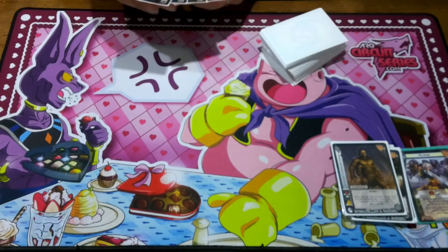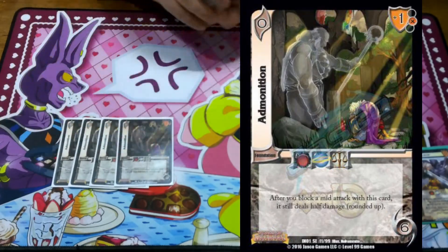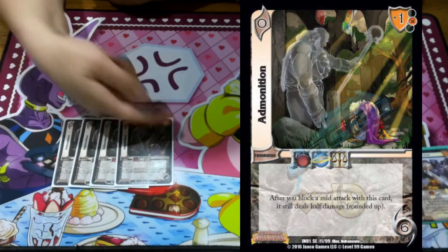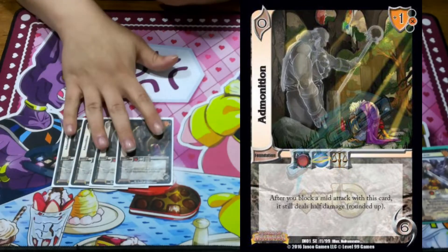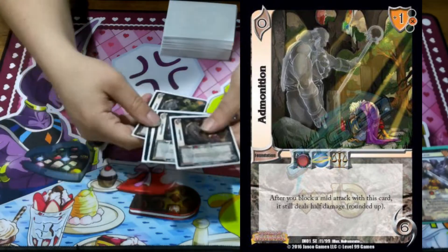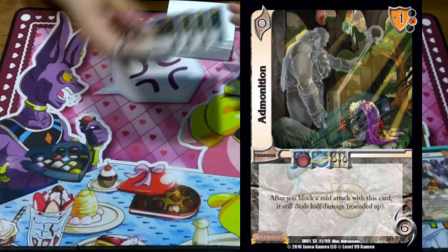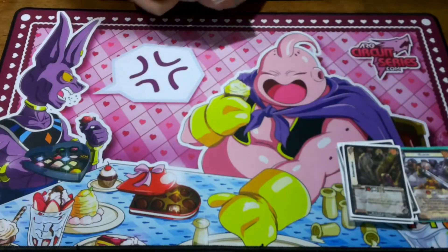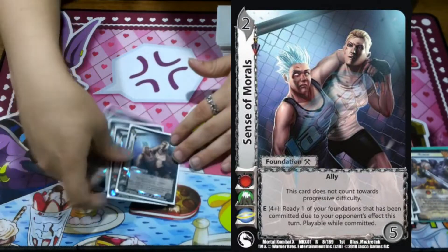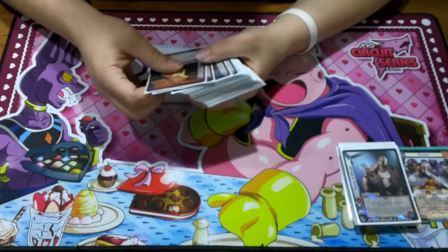Because we do want to block and take damage sometimes, we play four Admonition. This card has a one-mid block, it's a 0/6, so you check well and it doesn't cost a lot if you want to play it and build it on turn one. It's easy to block with. After you block a mid attack with this card, it still deals half damage, so it's still not great to be blocking with. But it at least ensures his first character ability works even if you want to block full, because we don't want to get committed out and we want to be able to pass things.